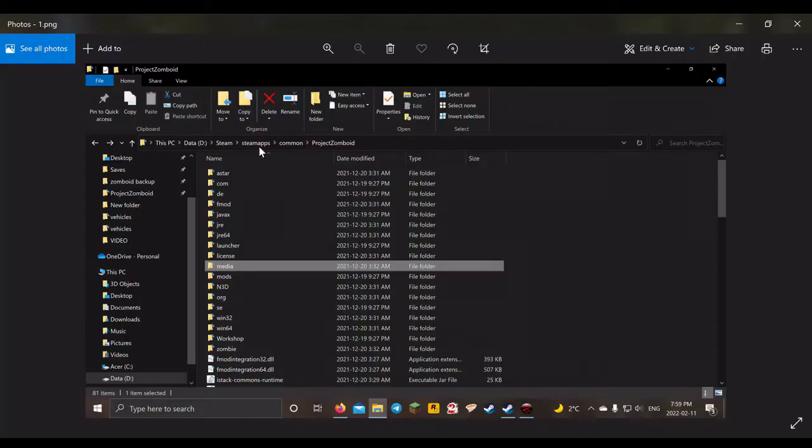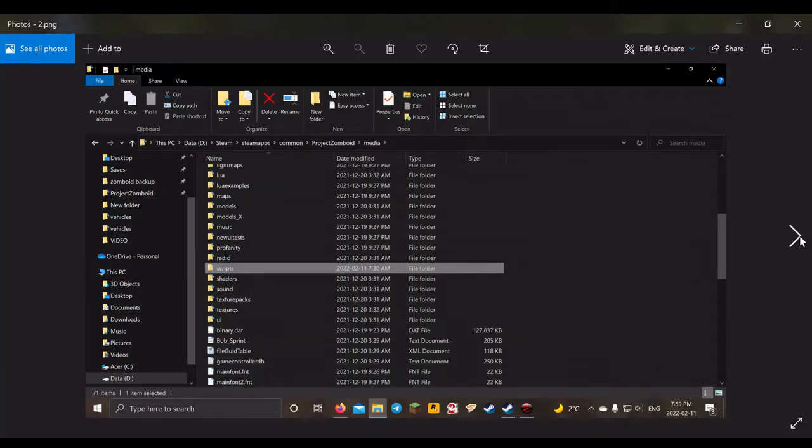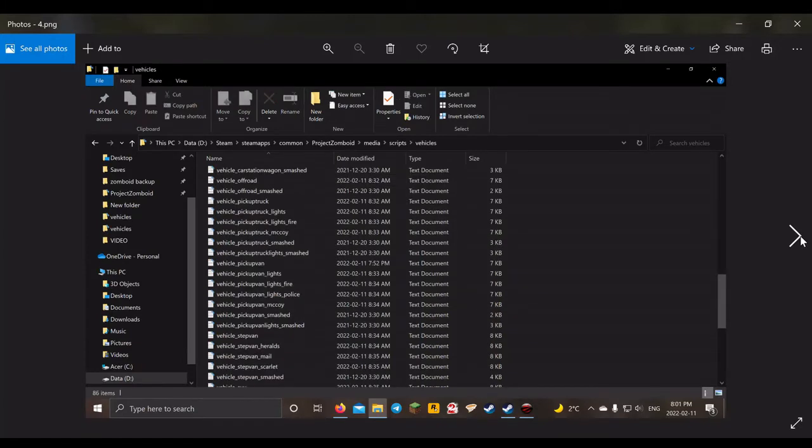Go into Steam, Steam Apps, Common, Project Zomboid. Here's the media folder. In that you'll find scripts and vehicles, and here are all the vehicles — you can open these up in Notepad.